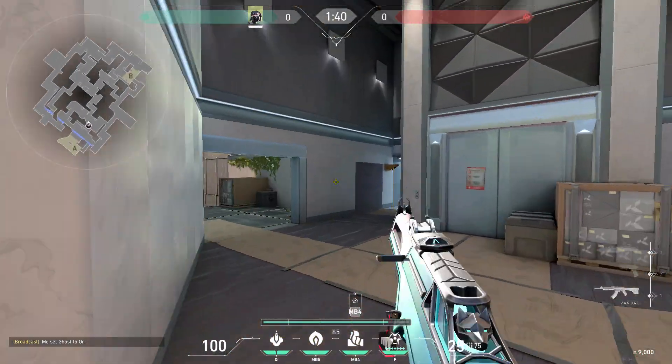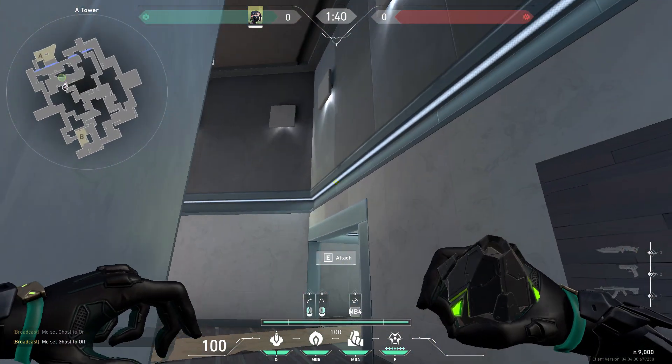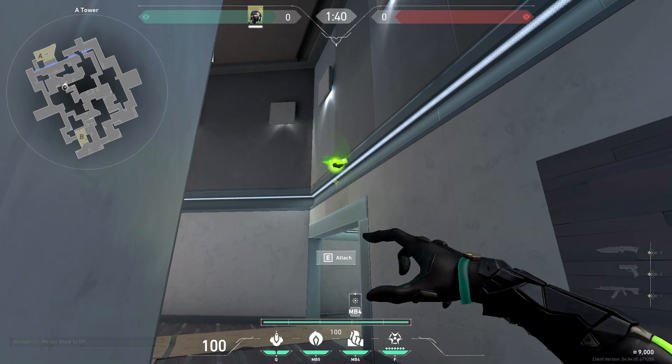Or if you want to do a one-way for ramps, stand here next to the dino poster, aim towards this line above the door, and then throw.